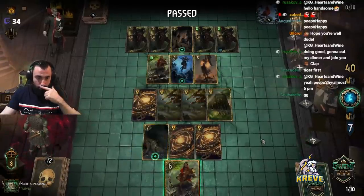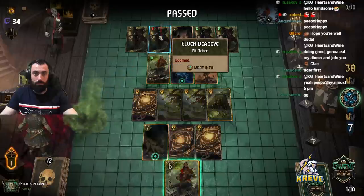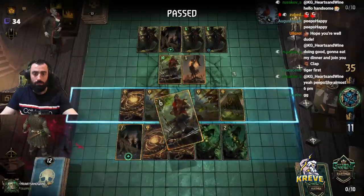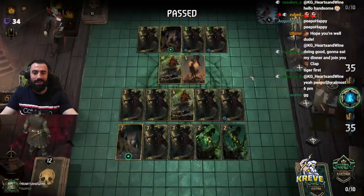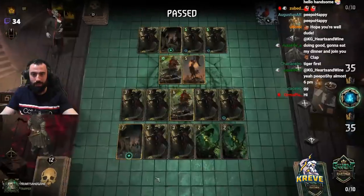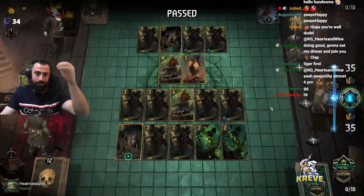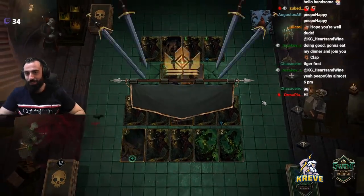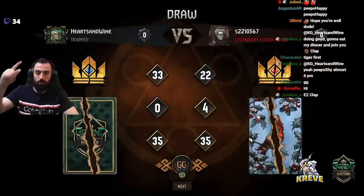They've got Eloran too — crap! No way — guys, it's a draw! We don't thin anything out, do we? Oh man — damn, it's a draw. Wow, what a finish! What's up cara — what a message. I'll taunt the opponent — yeah!